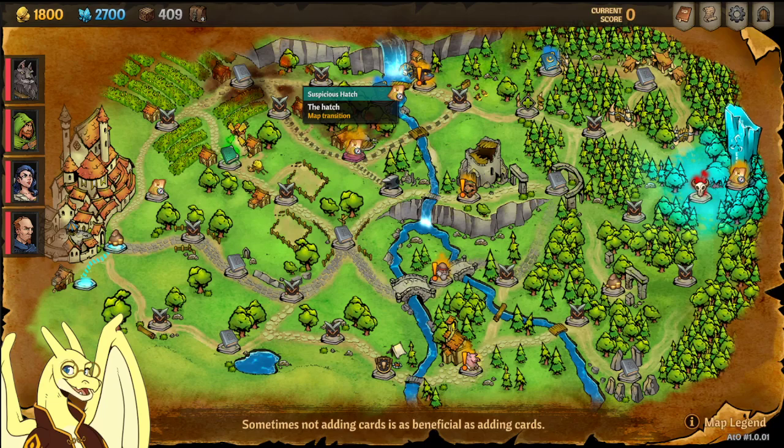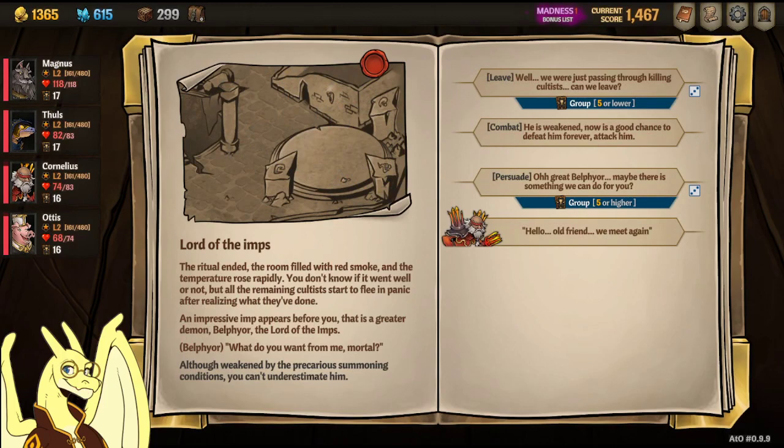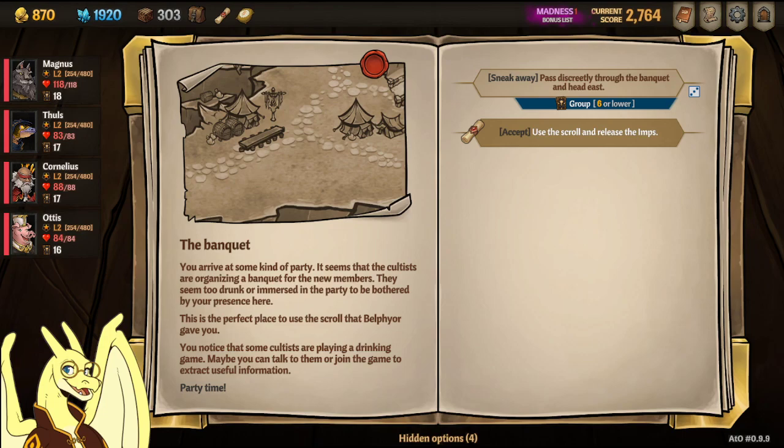Next pet is going to be Flammy. He's one where you really want to bring Cornelius to the events. Head to this hatch up here in Act 1 — Cornelius will get you automatically into the chamber, but you can also use the 'everybody enters individually, but there's a chance of injury' option to get into the hatch. Once you do that, you're going to want to hit the boss. Either persuade with a five or higher to get the quest from Bellafort, or use Cornelius' specific option to get the quest without rolling. He's going to want you to summon a bunch of imps at some cultists in the Red Zone of Act 2. Head over there, go to the stone table event at the bottom, and release the imps. One of the imps will be Flammy — he's going to follow you around after that.